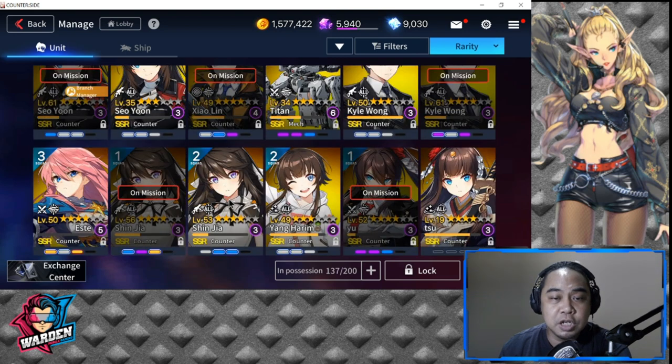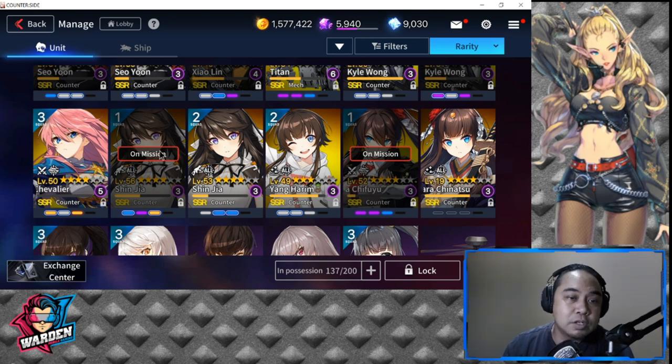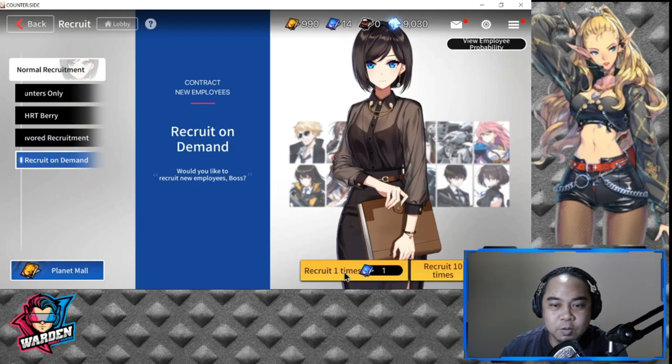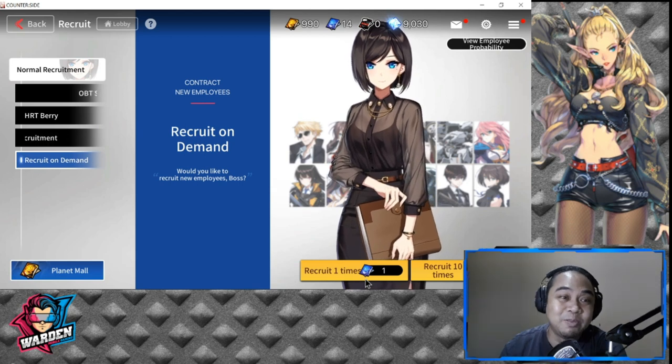I got Young Harim in the banner, Jia Shinja — I got her from the free shop pull but also pulled another copy. Esterosa I pulled in the banner, Kyle Wong I got two copies right from the start, and I summoned a second copy after the 30 re-rolls. I also have Titan, Shaolin — to my surprise I got her from the single daily free recruit. Very lucky — I'm happy with this account's progression.